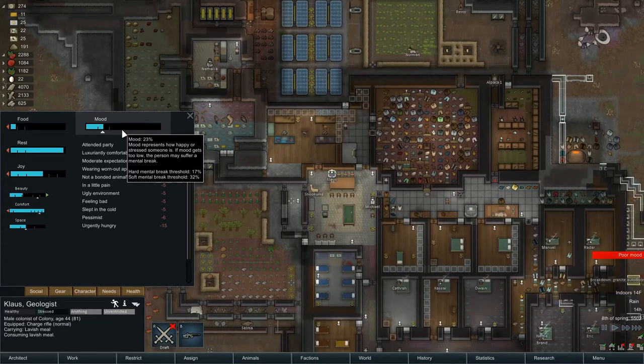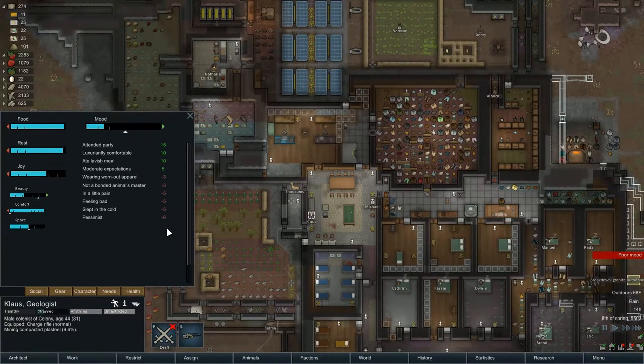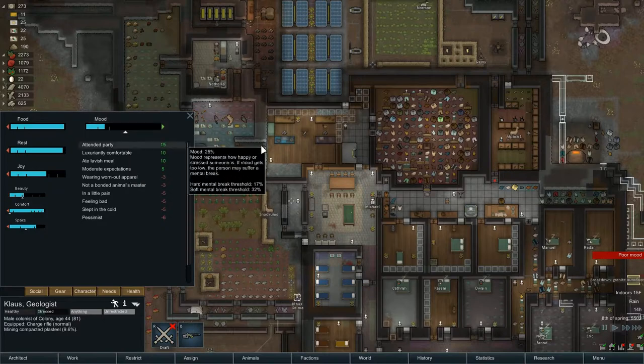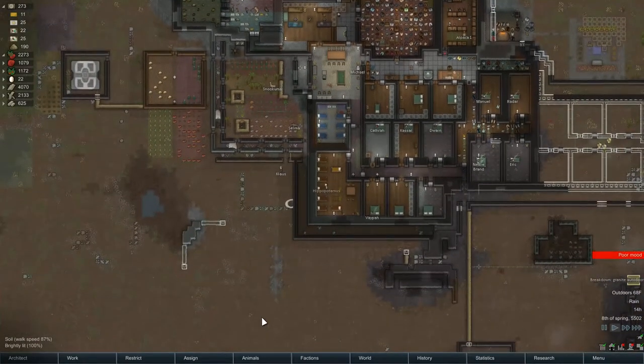Break down granite auto door — boom. That went away. Lavish, 10 is right there. He's heading clear back into here now. Those lavish meals are important if you can pull them off.